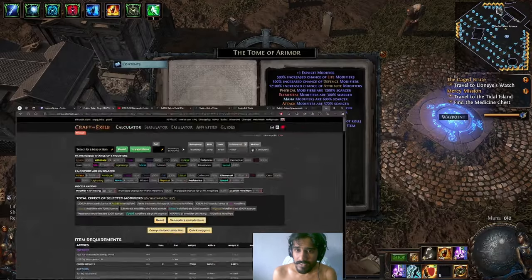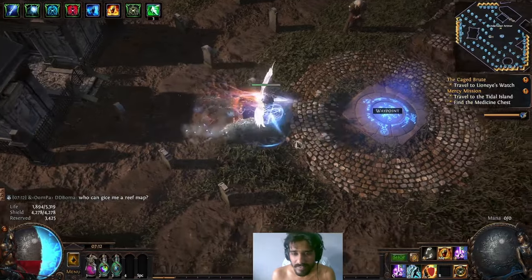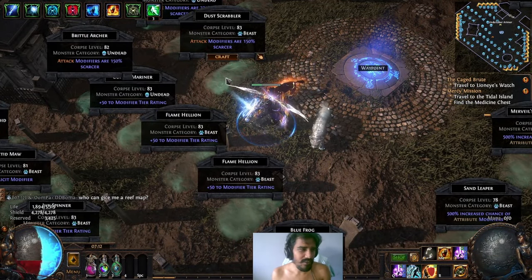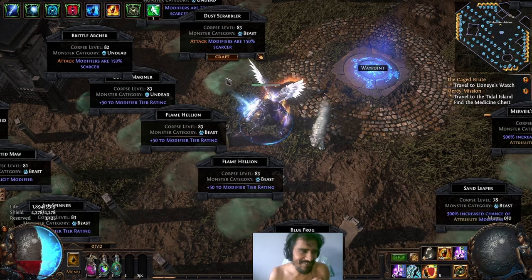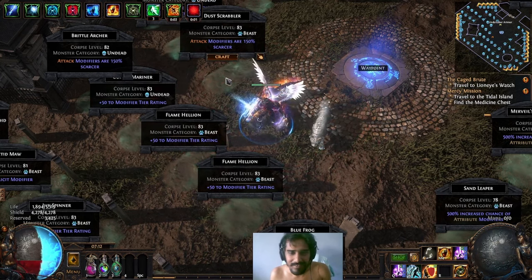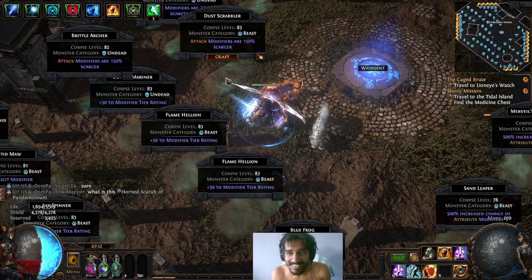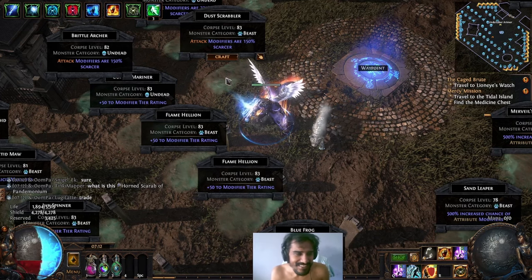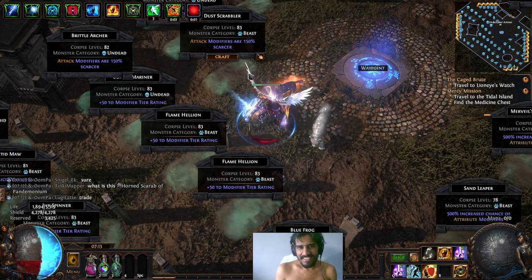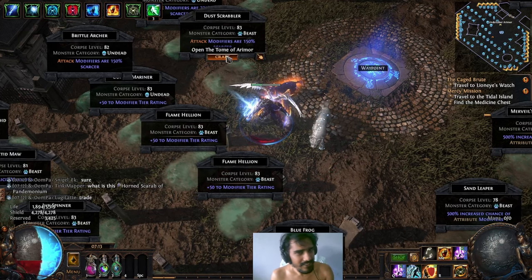I'm crafting this ring now. Am I going to waste money? Yes, because I spent like about 10 divines. Imagine crafting a ring, not even having four good rings, and not making back the currency. It's gambling, right?